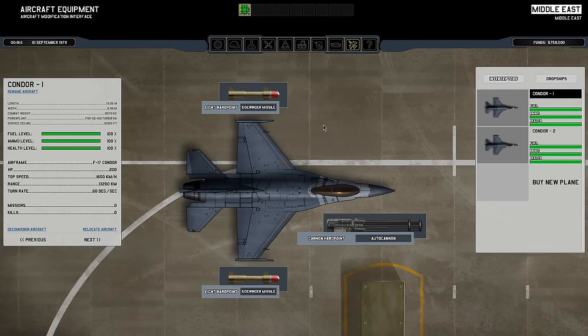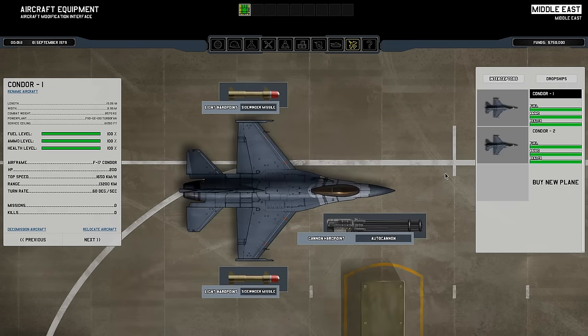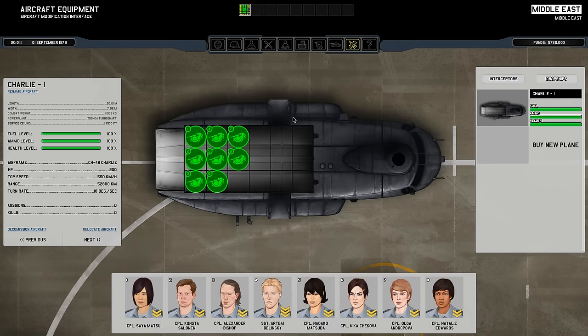Aircraft equipment — here you're going to change the equipment of your interceptors and dropships. The dropship doesn't have any equipment — you just adjust the troops' positions. This is also where you buy new planes. You get to change the missile type; I only have sidewinder missiles because it is the start. You can also rename the aircraft and see the attributes of the aircraft you have selected. The condor is the really basic interceptor — it's really good for dogfights and basic stuff like that.